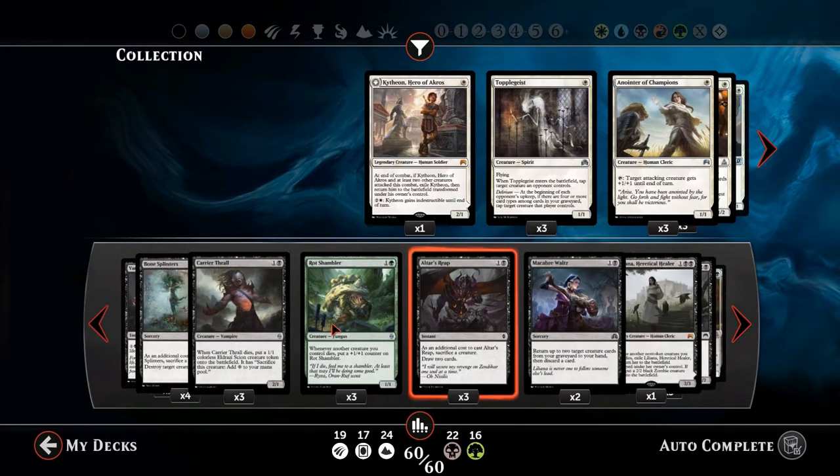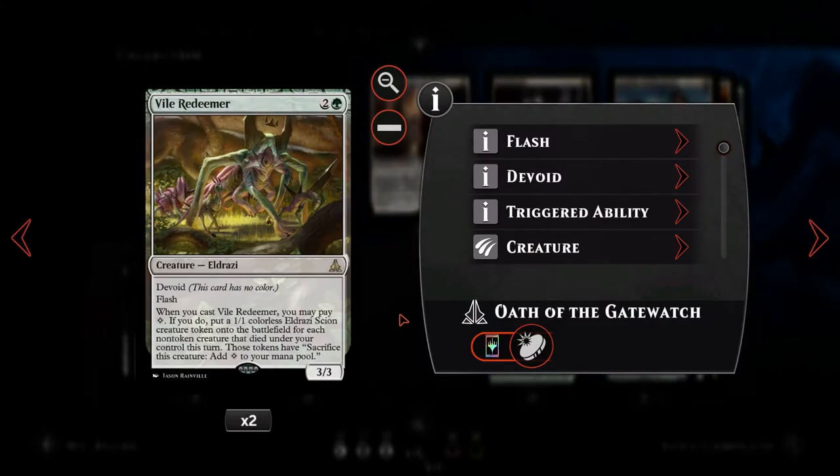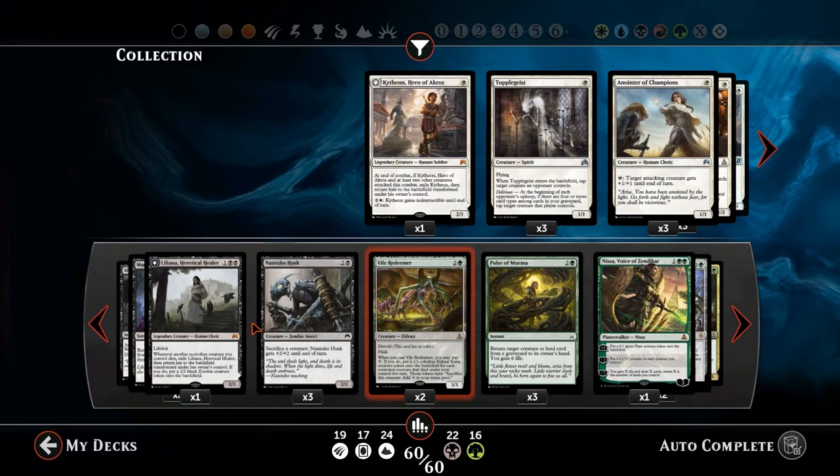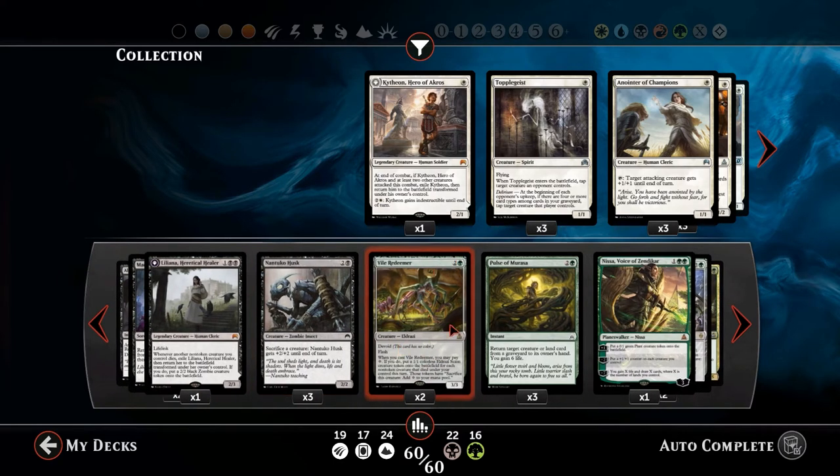Not a great deal's changed - essentially what we've done is implemented a little Vile Redeemer and Nantuko combo. Vile Redeemer is a 3/3 for 4 with flash, and when you cast it you may pay a colorless mana. If you do, you get to put a 1/1 colorless Eldrazi Scion onto the battlefield for each non-token creature that died under your control this turn. We want to make Nantuko unblockable, sack her entire board, then pay 4 mana to get all the creatures we've sacrificed back as 1/1 Eldrazi, and then sacrifice them again to the Nantuko - hopefully doing a lethal amount of damage in one turn.